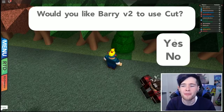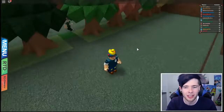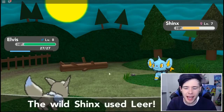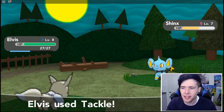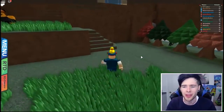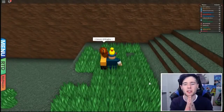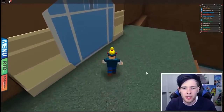This tree looks like it can be cut down. Would Barry version 2 like to use Cut? Take that tree down, Barry — there we go, he pulled through. Let's see what Pokemon are here. We found a Shinx, level 7 — I think we might be able to take this guy down, hopefully without the static ability. Elvis, you took down half his health with one tackle! That's insane. Next up is a Mareep — I'm going to run from this one because Mareep has static, which means physical contact can cause paralysis. From last episode, we know how annoying that was.